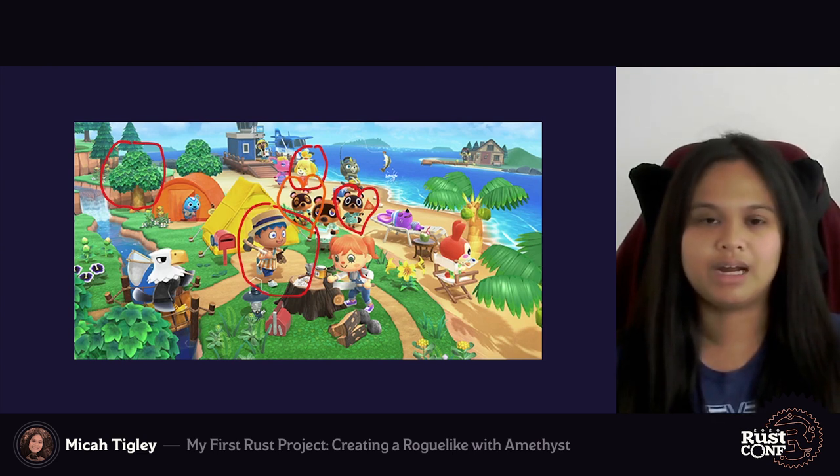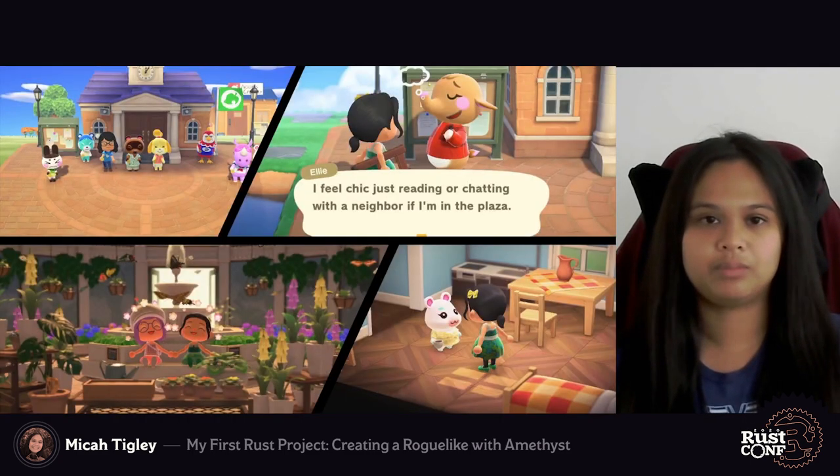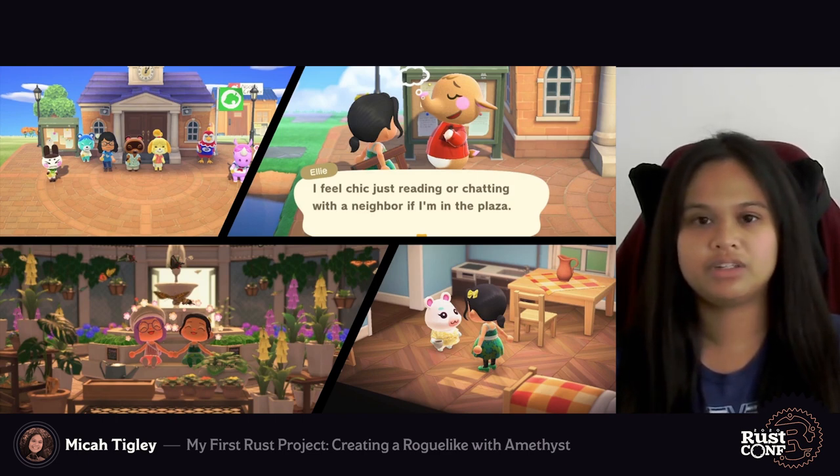But it feels wrong to describe our island residents as just entities, since an entity is usually represented by a single ID with a number of components associated with it — we need to associate some data with them. To keep things simple, I wanted to focus on describing data for the villagers in Animal Crossing. Villagers are non-playable characters that can move to your island and become residents of the town you've created. They can do activities similar to the player such as fishing, gardening, and exploring, and the player can interact with them and develop friendships. Each villager shares attributes unique to them that actually influence how they interact with other villagers on the island.